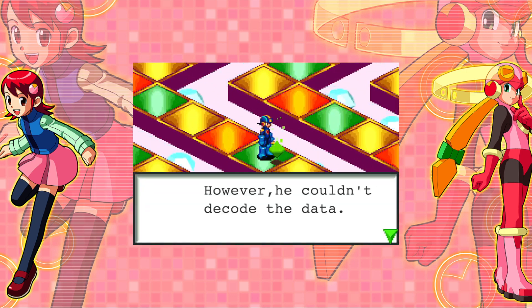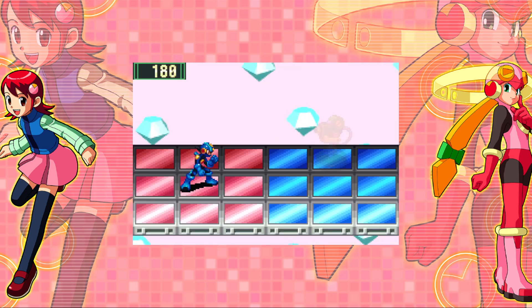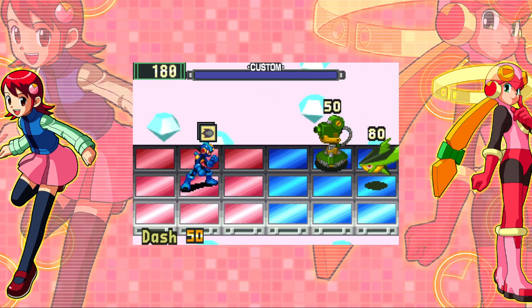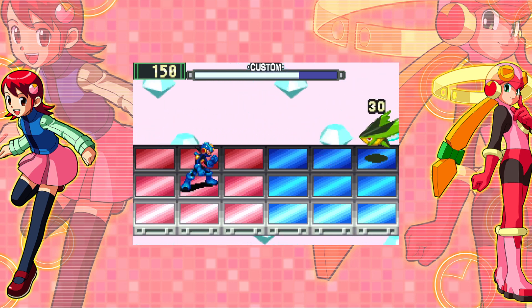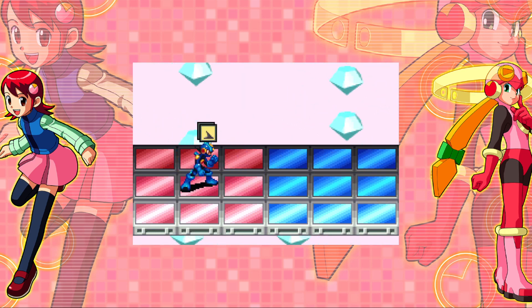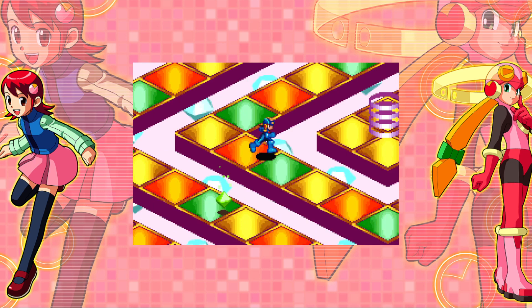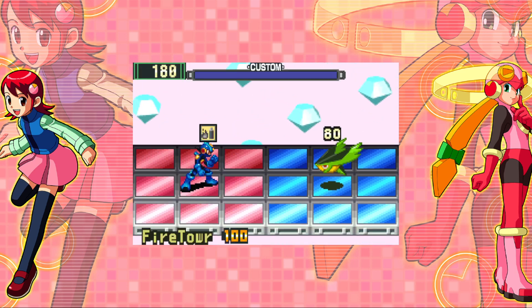Not accessed the mystery data yet — he couldn't decode the data. I believe that's a specific item that restocks if you get rid of your previous one. Dash is not the best chip for dealing with these dash enemies. Fire Tower, on the other hand, should be really good against this.